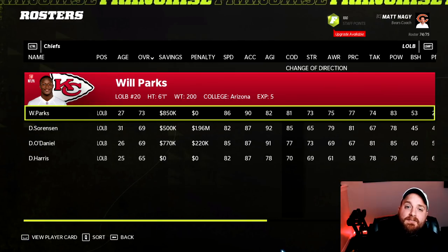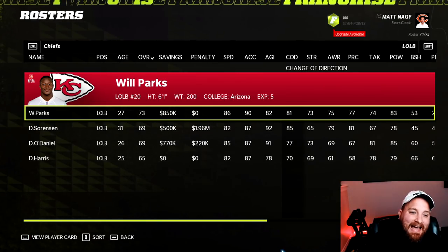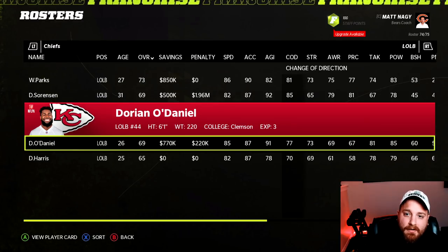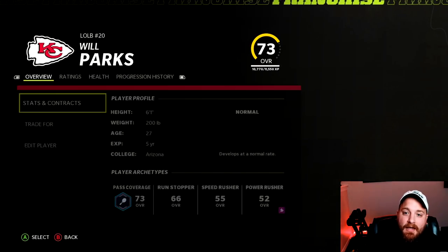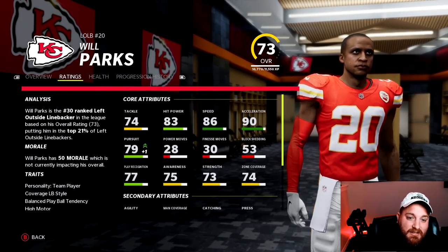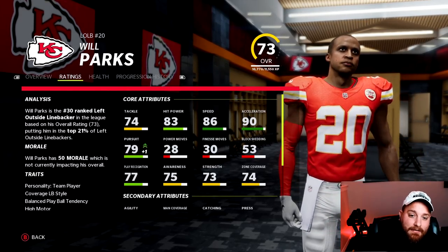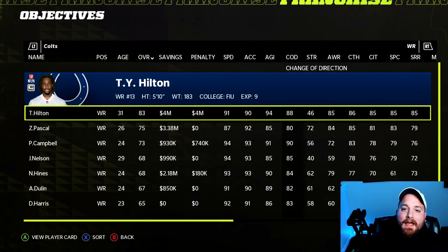The Kansas City Chiefs are kind of like the Buccaneers — a really well-rounded roster without a lot of big position switches. The biggest upgrade I could find: move depth safety Will Parks to left outside linebacker, giving you a 73 overall over current starter Dory-Noah Daniel who's a 69. Parks has good speed, solid hit power, tackling, and coverage stats — a nice one-year impact playmaker at outside linebacker.